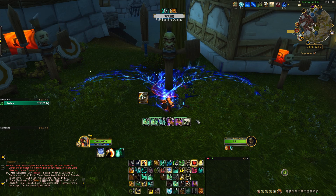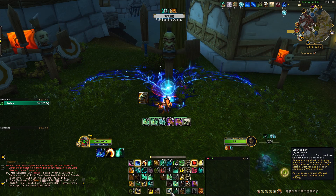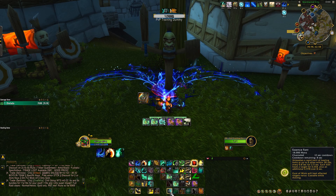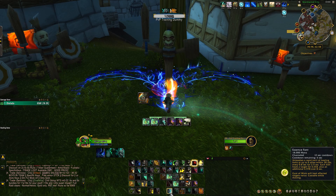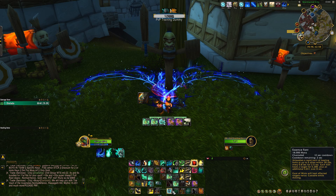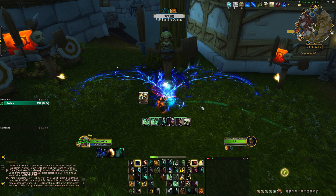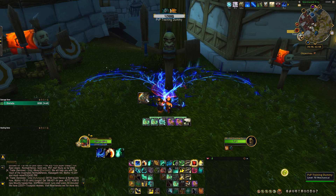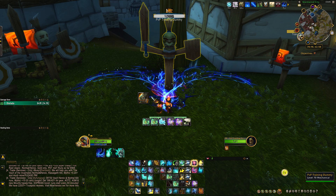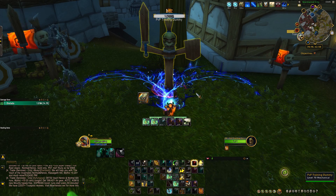There are two ways to apply Ancient Teachings: one is through Faeline Stomp, and the other is Essence Font. Essence Font will get Ancient Teachings up the next time you hit after pressing it. The nice thing about that is even if you get kicked while casting it, you'll still get Ancient Teachings up and be able to heal by punching and kicking.